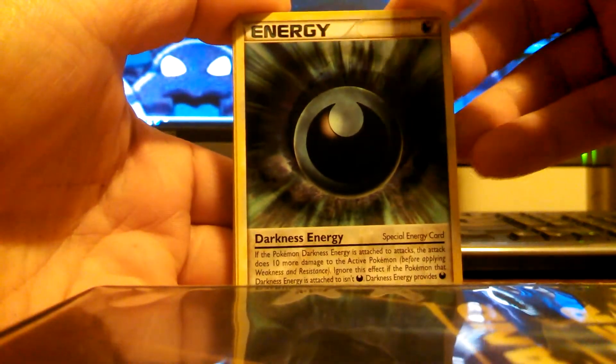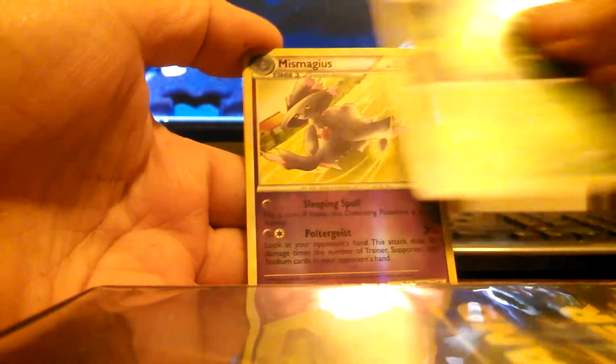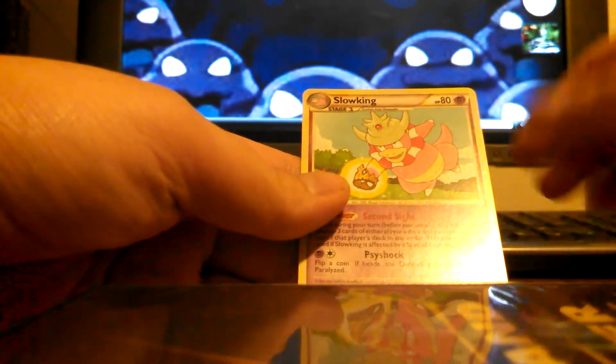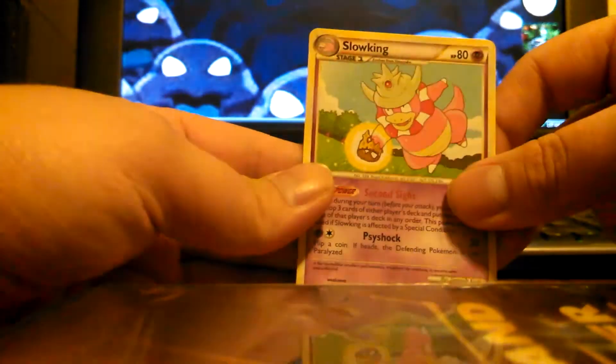All right, last Deoxys pack. We got a Darkness Energy, a Copycat, Pichu, Eevee, Hitmonlee, Tangela, Marill, Chikorita, a Mismagius — it's pretty cool — Reverse, and a Slowking. This guy's epic right here. Looks like he just got done evolving with the King's Rock. Sweet-looking.